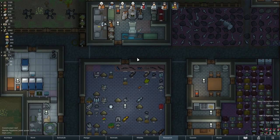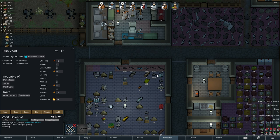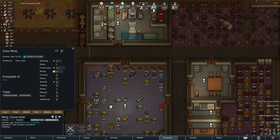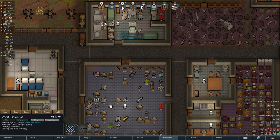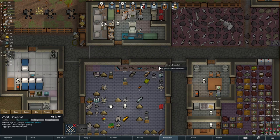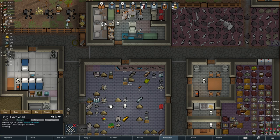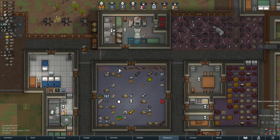Our gun situation is sort of okay. Vort, I probably wouldn't mind giving you an assault rifle since you'd have a skill of ten, and then I could give the chain shotgun to someone else. The normal assault rifle is probably not going to be much better, but I'll say it's good enough. You've got a good one, an excellent one, a normal one — we'll equip you with that. We've got some spare weapons; we could consider selling some if we get a war merchant.